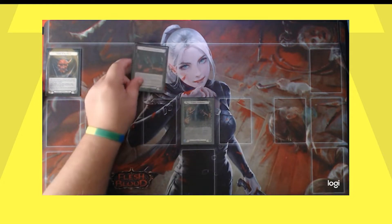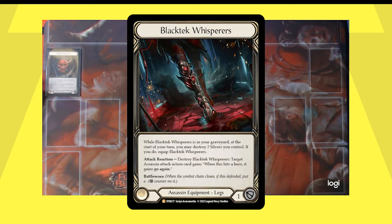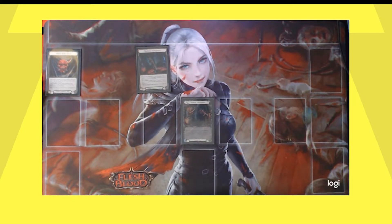Next up, we're going to show the legendary Black Tech Whisperers. When Black Tech Whisperers is in your graveyard at the start of your turn — sound familiar? — you may destroy two silvers you control. If you do, equip Black Tech Whisperers. Attack reaction: destroy Black Tech Whisperers. Target Assassin attack action card gains: when this hits a hero, it gains go again. Battle Worn, blocks for one. Again, we see the ability to exploit silver generation to reuse destroyable armor and repeatedly gain an on-hit. This time it's go again. Go again is a pretty valuable commodity in the Assassin deck, and it doesn't come up terribly often. So the boots and destroying and activating the boots are going to be one of your main sources of go again in the deck.